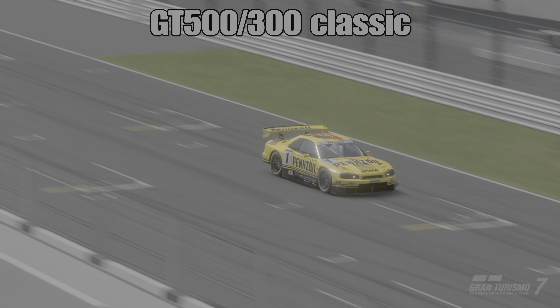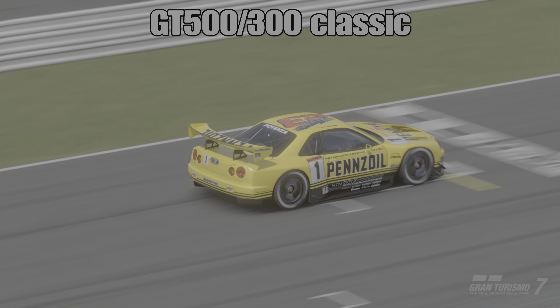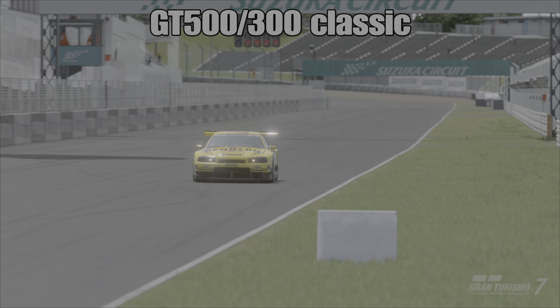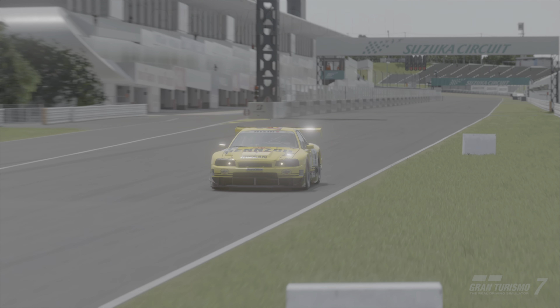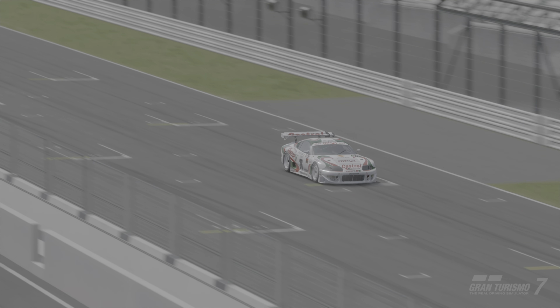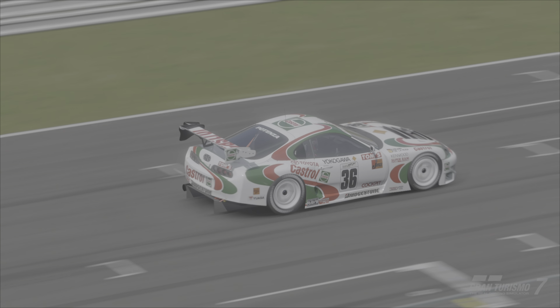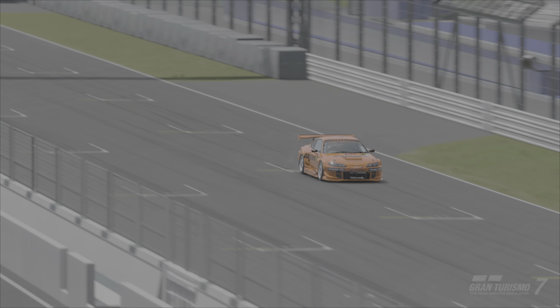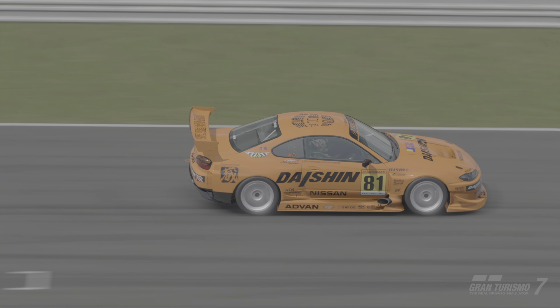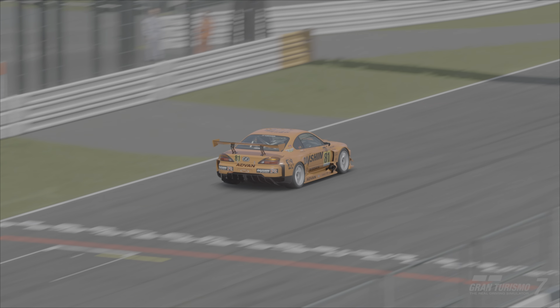Now on to the Legends class: we have the Penzoil GT500 Skyline R34 running the 1999 livery in its nice bright yellow. Second we have the Tom's Castrol Supra, the number 36 car, obviously a Gran Turismo legend and a championship winner. And then we have the Daishin Nissan Silvia from 1999 in its GT300 livery.